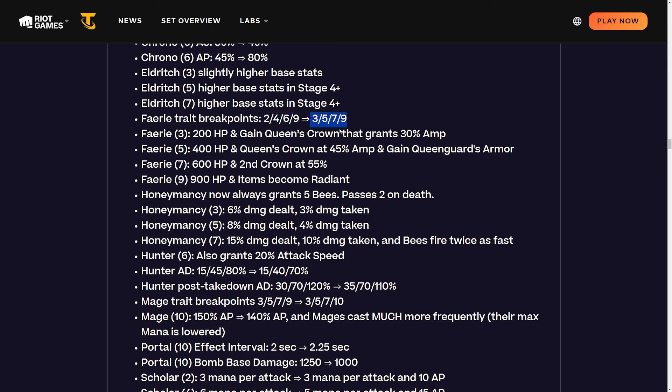Fairy trait breakpoints are being changed from two, four, six, nine to three, five, seven, nine. This makes a lot of sense. The two thing was kind of cool because you could easily get the queen's crown, but now you have to invest more. Fairy three is 200 HP and a queen's crown granting 30% damage amp. Fairy five is 400 HP, a crown at 45% damage amp, and queen's guard armor. Fairy seven is 600 HP and a second crown at 55%. Fairy nine is 900 HP and items become radiant. Two crowns means you don't need to build many items - getting the queen's guard armor early sounds pretty good.